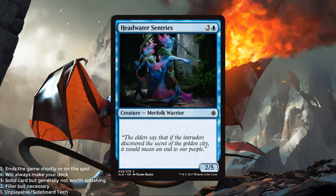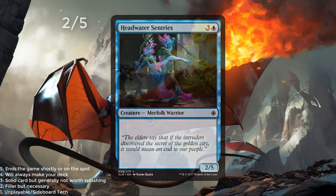Headwater Sentries is a blue and 3 for a 2/5 Merfolk Warrior. We saw 2/5s in Amonkhet but they were zombies. Now we have 2/5s here in Ixalan and they are Merfolk. It's a fine body with Merfolk tribal synergies. Give it a 2 out of 5.